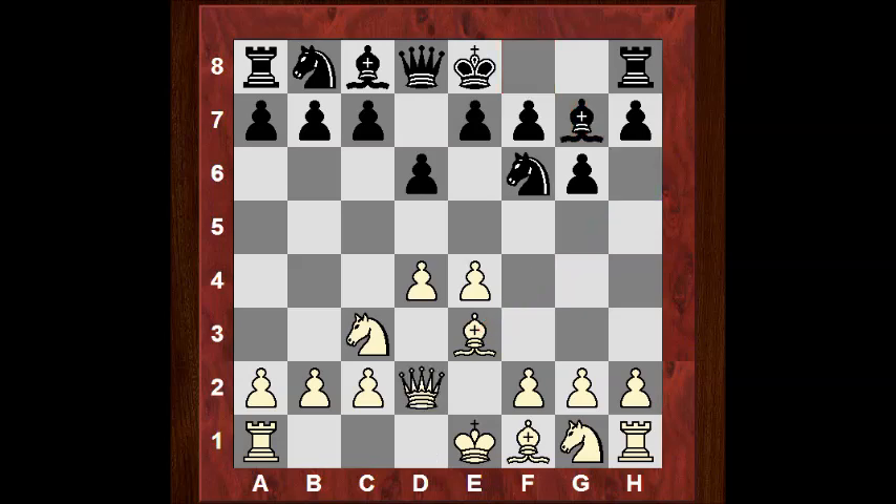Bg7, Qd2, and now black doesn't necessarily want to rush to castle kingside. Black plays c6, a very common plan to try and generate some queenside counterplay with moves like b5 and b4, trying to hit white hard in the center. White now reinforces the e4 pawn with f3, which is dual purpose — stopping Ng4, reinforcing against b5-b4, and also potentially supporting g4.